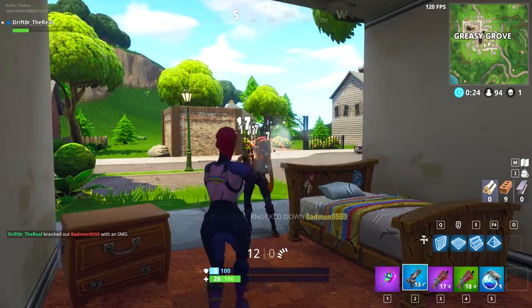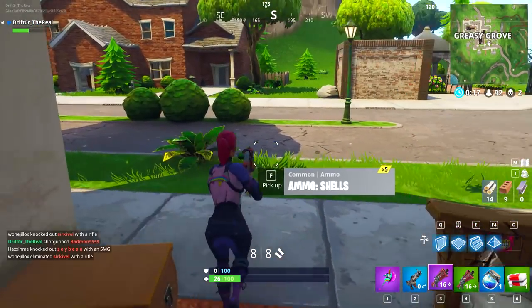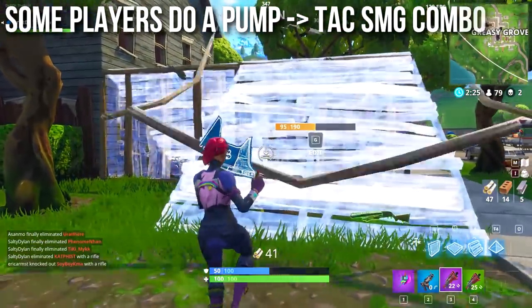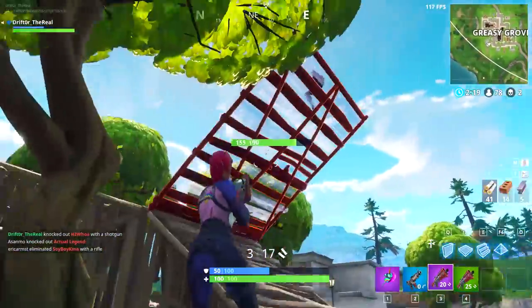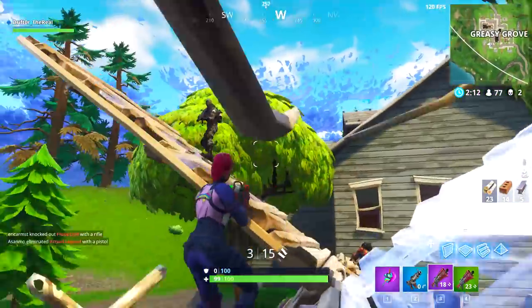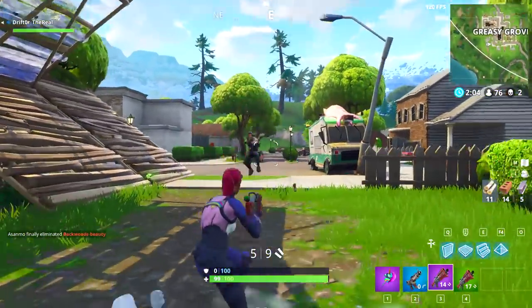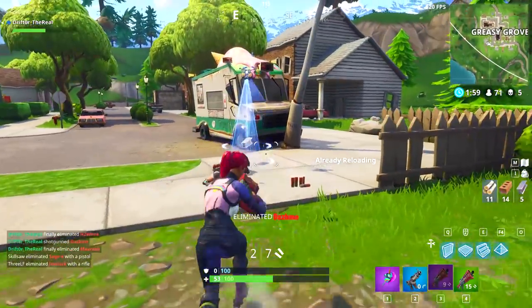Now that double pump is nerfed, I've seen an increasing number of people run a pump shotgun and tac SMG as the backup. They tag you with the pump for 90 instant damage or a ton of headshot damage, then swap to the tac SMG because they know you're low — suppressing you down with two or three shots. If you're running another pump shotgun you have a big downtime between shots, but if somebody's one or two shots away from death you can just hose them with this while dodging, and a couple bullets will finish them.